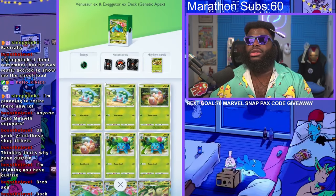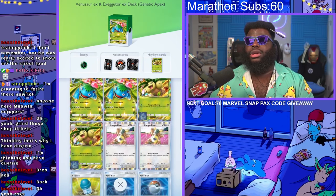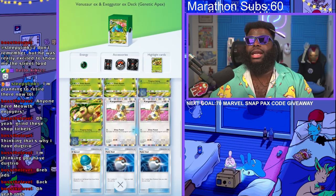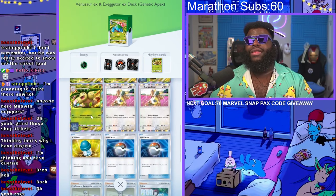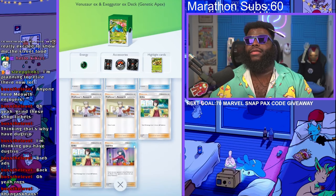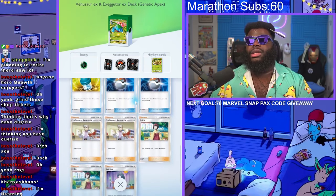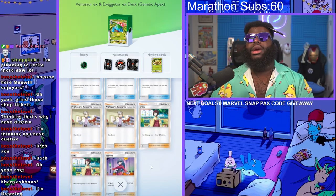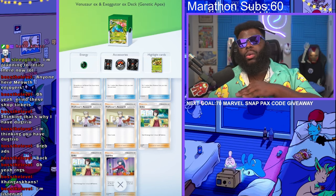Let's go over the opponent's deck real quick. You've got two Bulbasaur lines into Venusaur EX, two Executor lines into Executor EX, and two Kangaskhan. The worst thing that can happen is they get Executor out early and start wailing on you - not a lot of our Pokemon can survive that. They don't have a Giovanni but they do have a Sabrina. They have one X Speed and two Erica, so they can keep Venusaur or Executor alive for a long time. Our main goal is to kill one thing early and then have enough energy on Golem to wipe out an EX.